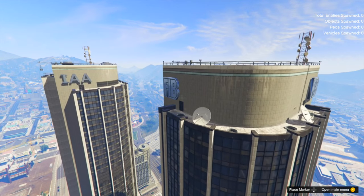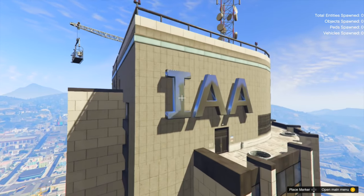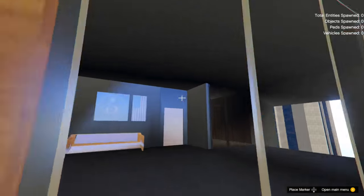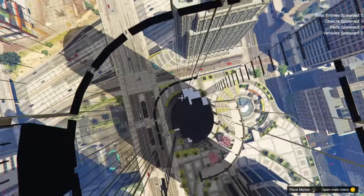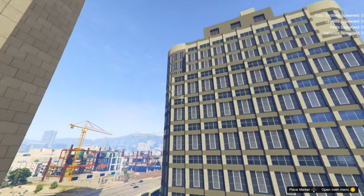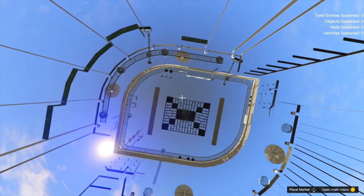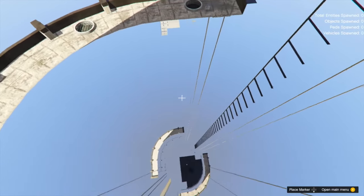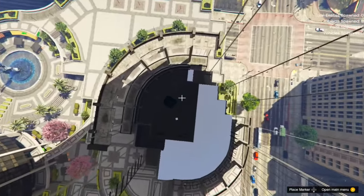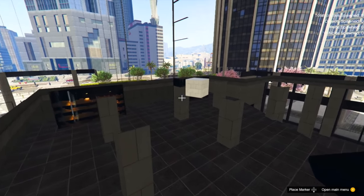Moving on, we've got the government agencies. It could be cool to have an office in the IAA building, the FIB building, or the Humane Labs, given how closely connected these agencies are to the campaign and to the Heist content in online. It wouldn't be surprising to see them use something like this for a military-style DLC. If the government agencies aren't used, Rockstar could scatter us in various houses and facilities throughout Los Santos — but I really want them to take advantage of iconic places like Fort Zancudo, the Altruist Camp, or the Meriwether Docks that make sense both via the personnel there and via the facilities and buildings that could come along with it.